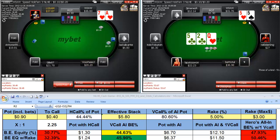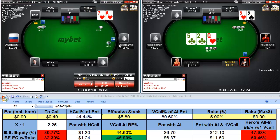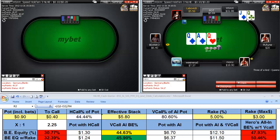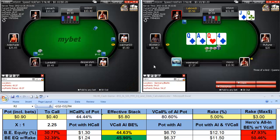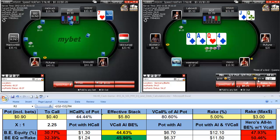We flop another set here with a fellow deep-stack player — that's real good. I didn't want to check behind there with the two-suited board; that's a bit dangerous. A queen comes cheap, and again we flop 73-to-1 trips with an unpaired hole. We check behind one time — unfortunately the third diamond comes so we're not as excited about our trip queens. But we've got the jack as a blocker and potentially a draw.